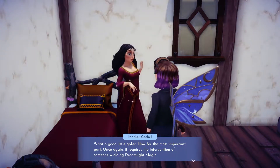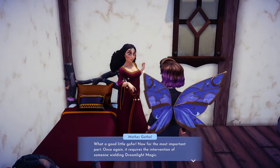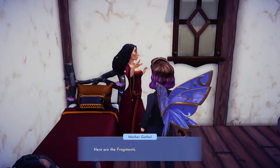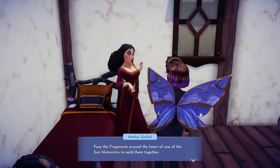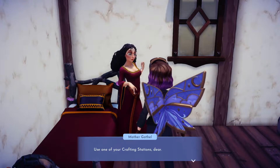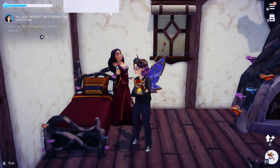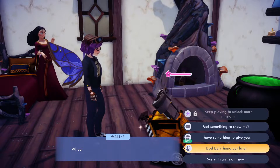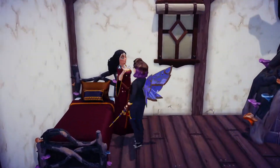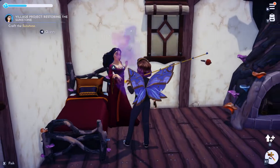What a pleasure — what a good little gopher. And now for the most important part: once again it requires the intervention of someone wielding dreamlight magic. Here are the fragments. Use the fragments around the heart of one of the sun meteorites to weld them together. Use one of your crafting stations, dear. Then once the sunstone is complete again, bring it to me. Actually, we're gonna say bye-bye to Wally. We're gonna take Mother Gothel with us, just to finish this quest, and then we can go ahead and pick our crops.